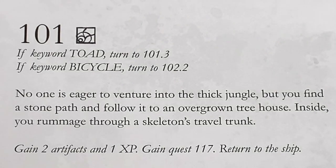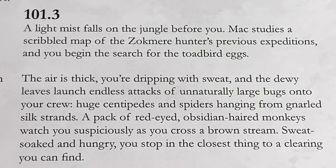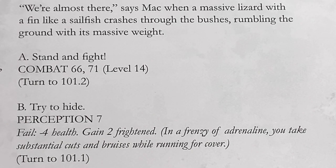We check out 101 - if you have keyword toad, turn to 101.3, which we're doing. A light mist falls on the jungle. Max studies a scribbled map of the Zolkmir hunter's previous expedition and we begin searching for the toad bird eggs. The air is thick, we're dripping with sweat, and dewy leaves launch endless attacks of unnaturally large bugs - huge centipedes and spiders. A pack of red-eyed obsidian-haired monkeys watch suspiciously as we cross a brown stream. We're almost there, says Mac, when a massive lizard with a fin-like sail crashes through the bushes. Do we stand and fight at level 14, or hide with Perception seven? We stand and fight.